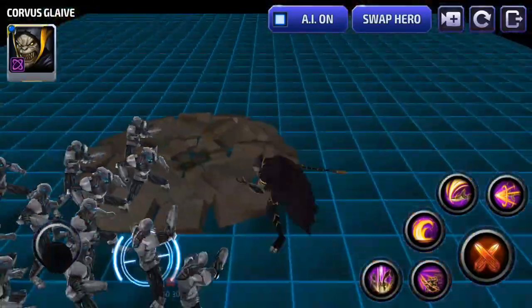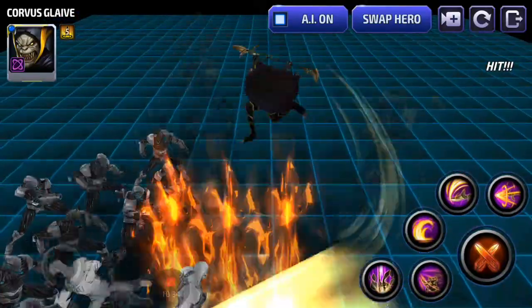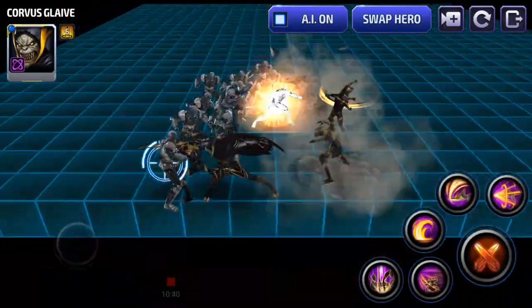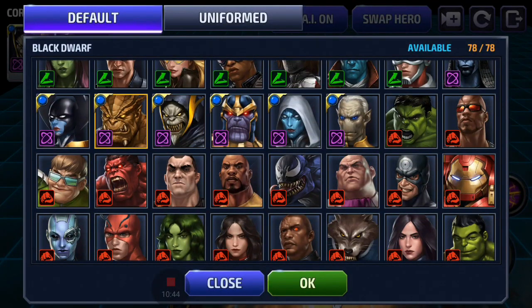Corvus Glaive has a huge iframe right here — he summons up legions. No iframe on one skill, movement iframe on another but I think he can be hit during those levitating attacks. His clones are distracting the guys but it looks like he has about two iframes. Black Dwarf has no iframes.